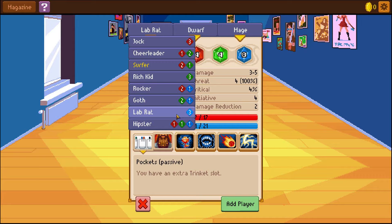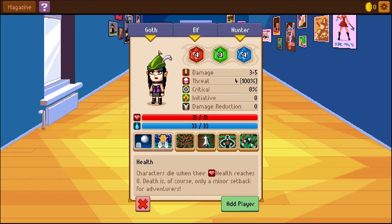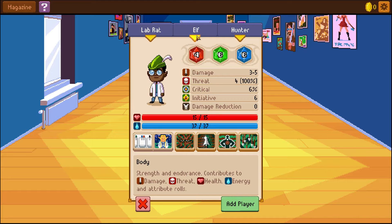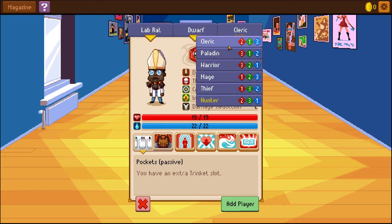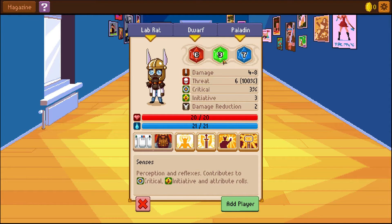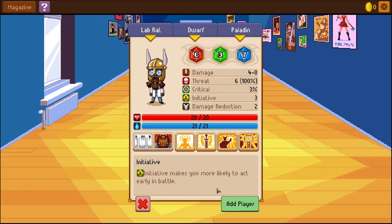So these little red, green, and blue things are the bonuses to dice. Let's try lab rat — it's literally like... I'm gonna be a lab rat. Dwarf lab rat dwarf — Paladin. Maybe that's not the best, because a paladin might need more... Actually, no, paladin still uses blue dice. So we'll do that.